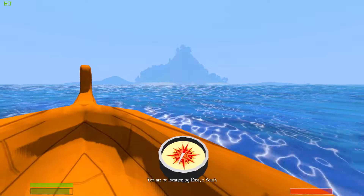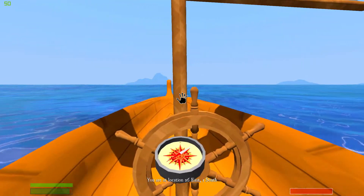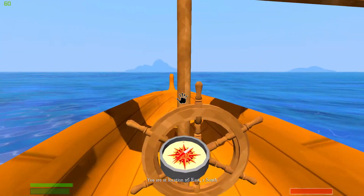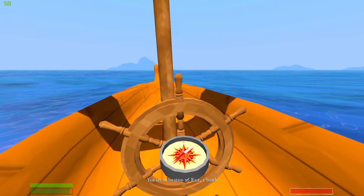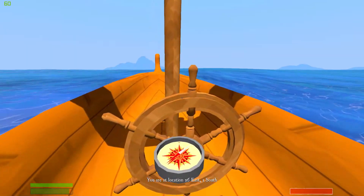Goodbye Islands! I'm off to make my fortunes and buy loads of random stuff, just to show off. 26-1, so we're getting East — we're going a bit more East than we are South, but it's a start. I can easily turn South when needed. We need to go to 29 East, 4 South. I can keep going this way for a while until I hit that island.